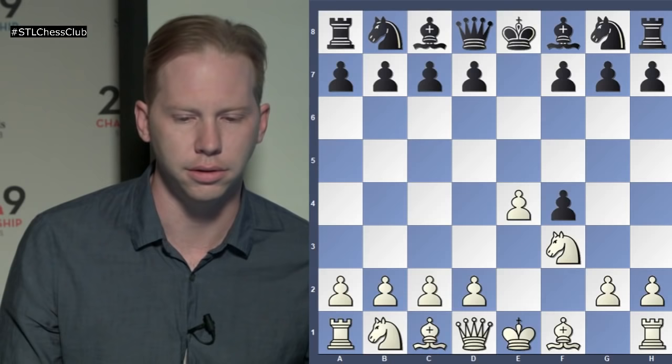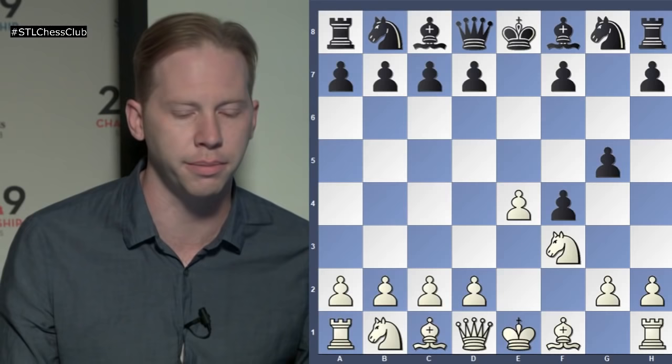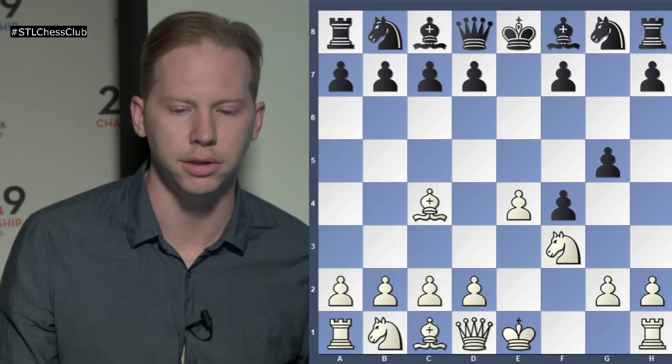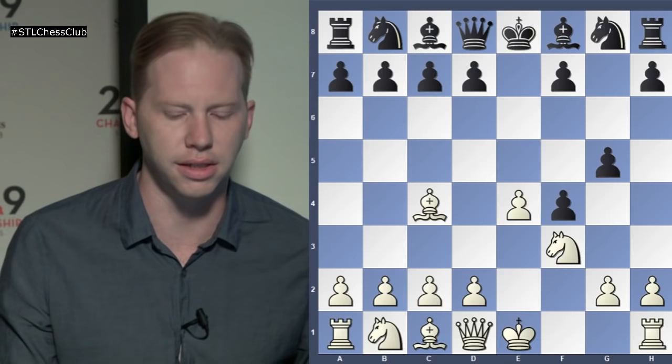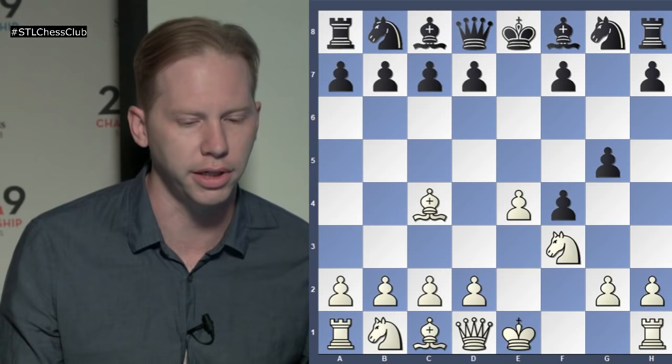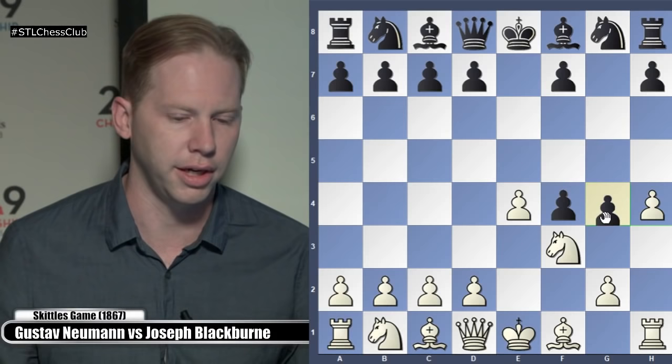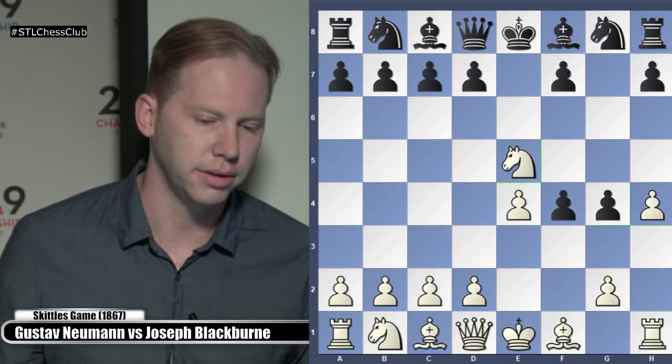Black took the pawn, Knight F3, G5. This was one of the biggest problems with the King's Gambit — just accepting it and protecting with G5. Now Bishop C4. This is a Cozio Gambit, I believe it's called, if Black plays G4 here. No one plays it really anymore. For the last century or so, everyone has played H4 in this position. And after G4, Knight E5 — it's kind of dubious for White, but it's a fun game.